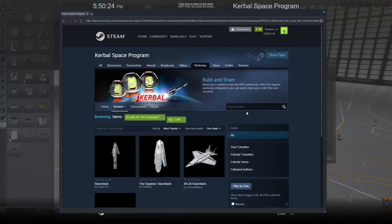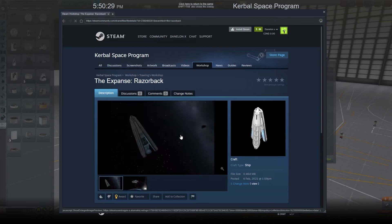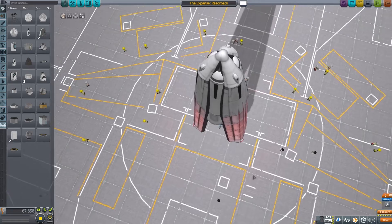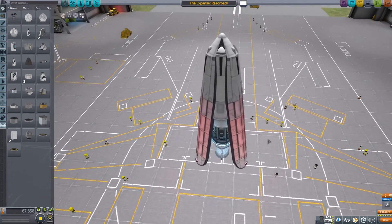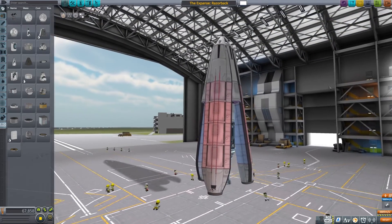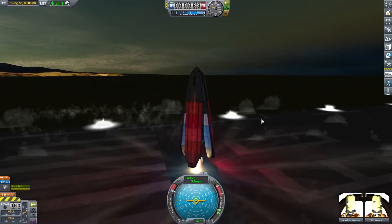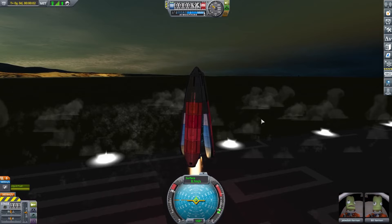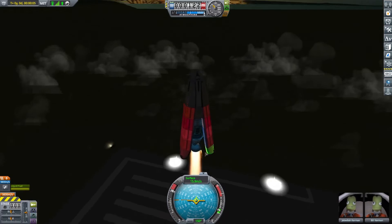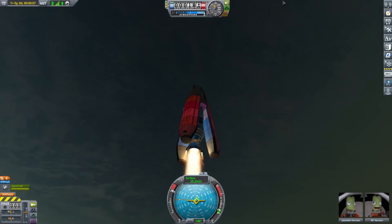I'm going to type in Razorback and see what happens — and that is pretty awesome. I really like what this person did with this design. I think they got the three-fold symmetry on point. This time I am not going to use any cheats because I am committed to a launch. So I put her on the runway and started the engines and we have liftoff.